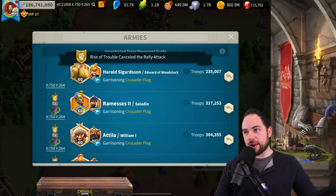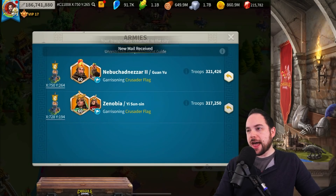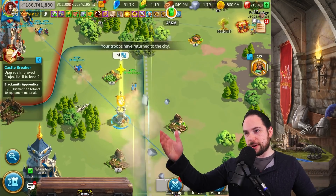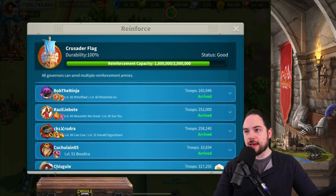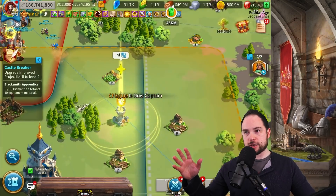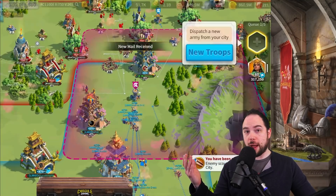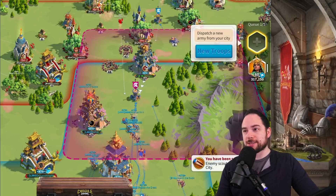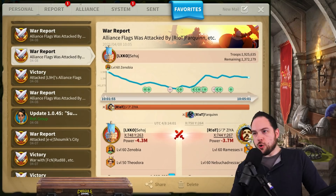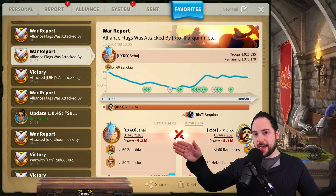We finally beat off those attackers — they were not able to keep the rally full. Jumping in-game to showcase those reports: here you can see my Zenobia was at another flag. I accidentally retreated it, and this was a problem I had in this KVK. Basically, wherever my Zenobia would go, the enemy would ignore it, because why would you rally into a really well-geared Zenobia YSS when you could pick a different flag? But let's jump to the reports.